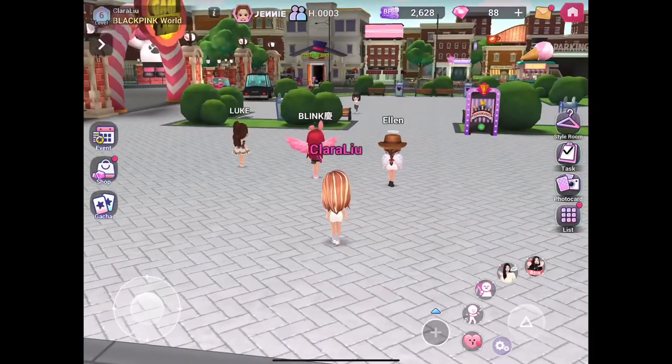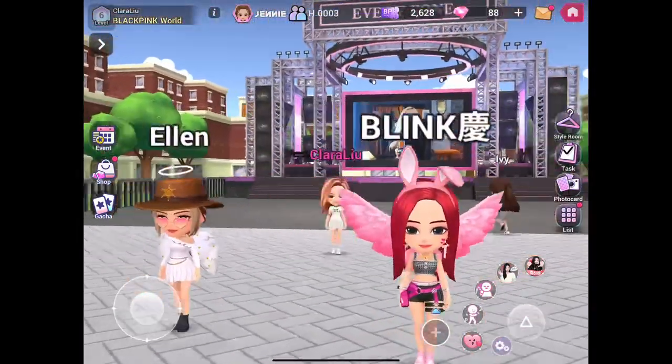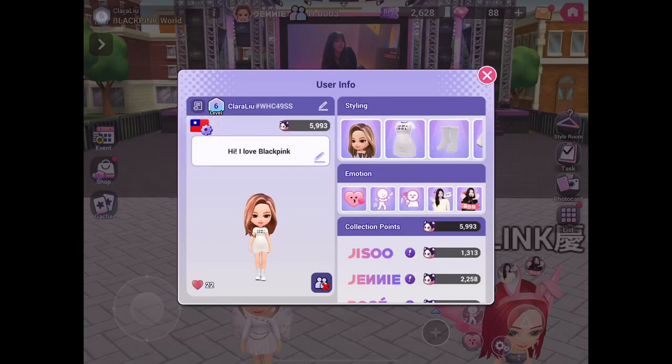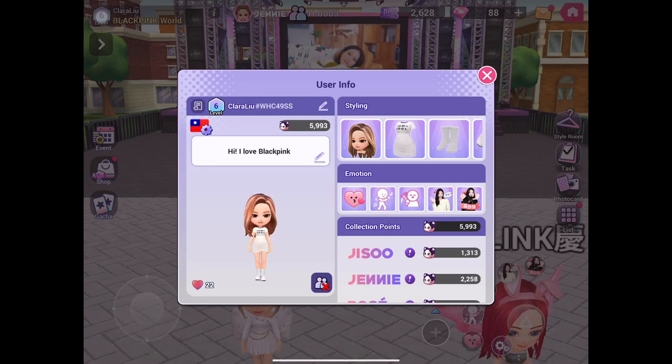Here you can make friends by tapping on them. If you want to be my friend, please look at my information right now. Please also press the like button for me. Here you can see my code.